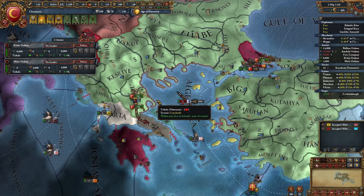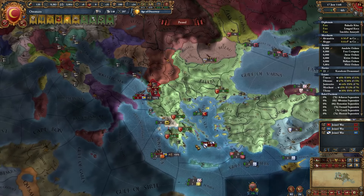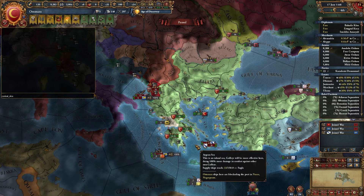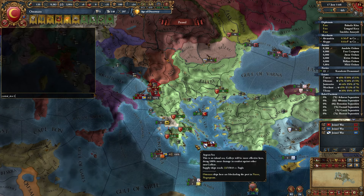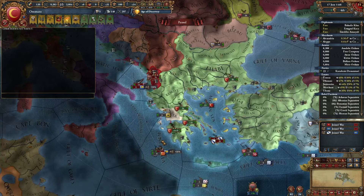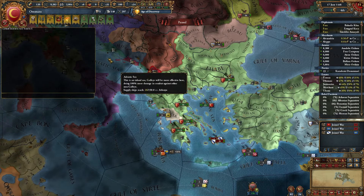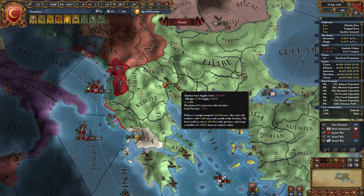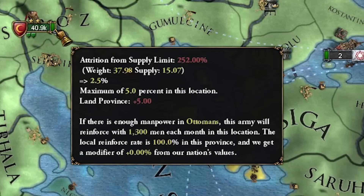Now I will start Byzantium and talk about something more advanced. I'll open the console, set combat dice to 5 — this removes all RNG from battles so everything is fair. First tip: do not doom stack. Mostly because of attrition — just look at this: 1000 men each month.